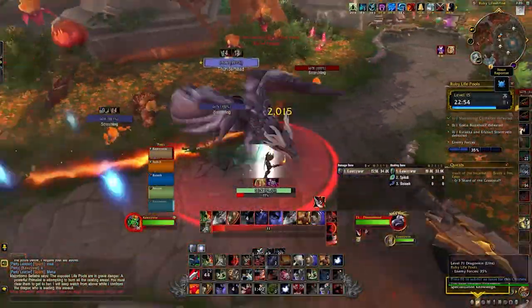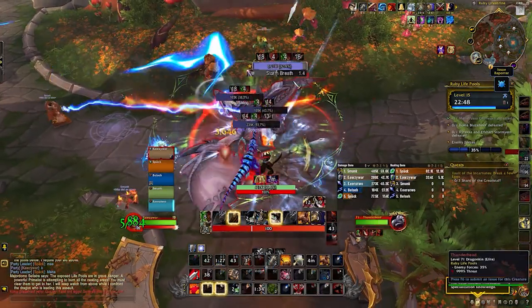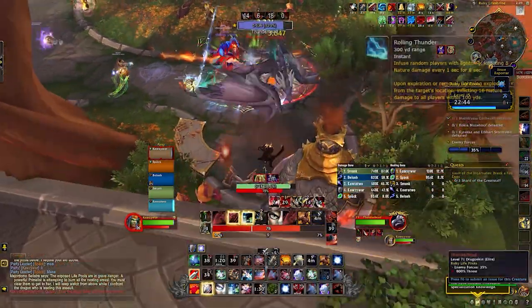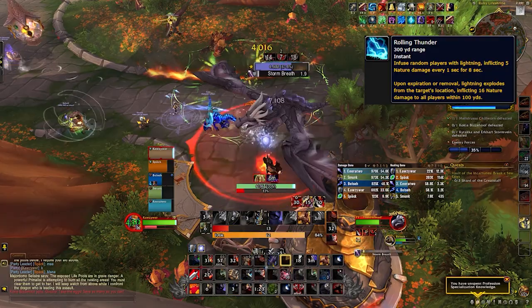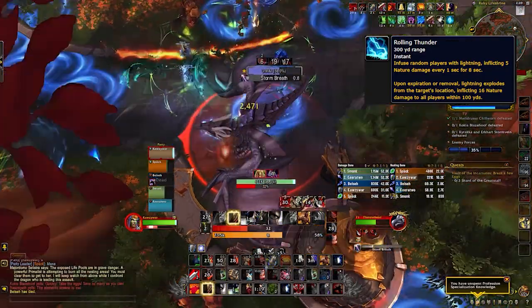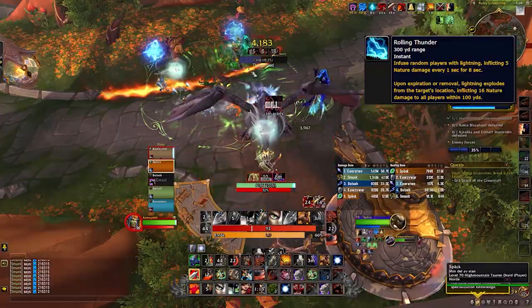The trash before the second boss is in a circle around the platform — it doesn't matter which direction you go first. This area has two dragon mini bosses. To the left you fight Thunderhead — he does a tank hit and a frontal breath on a random target. The big thing here is Rolling Thunder: he puts a debuff on two players that ticks for a ton of damage and explodes for high party damage when dispelled or expired. Players that get the debuff should pop a defensive, and the healer should immediately dispel one player.